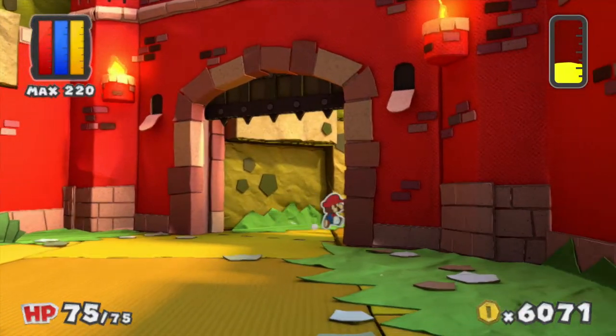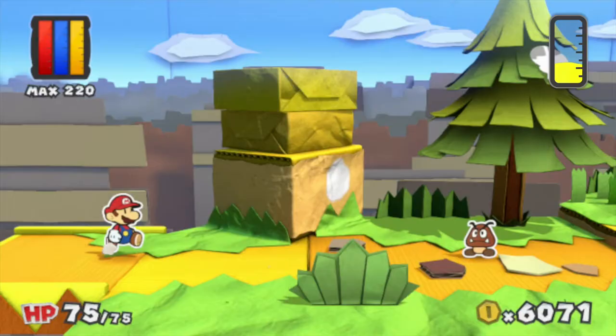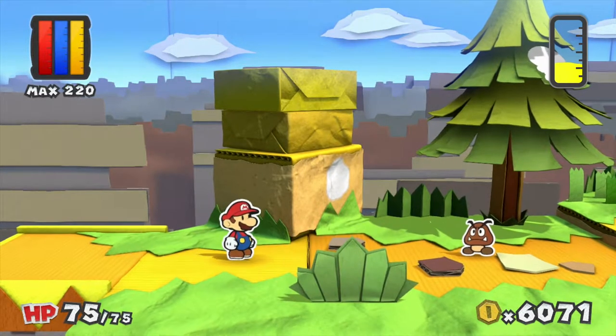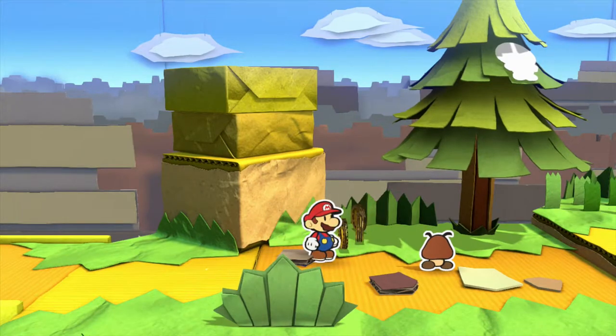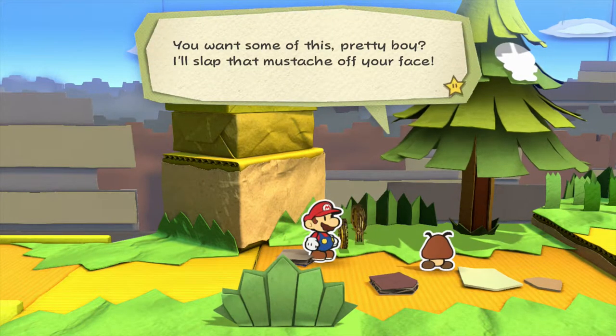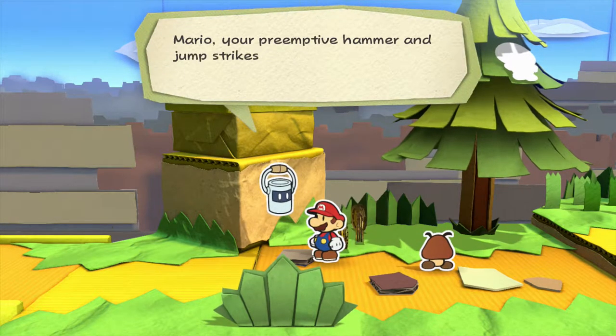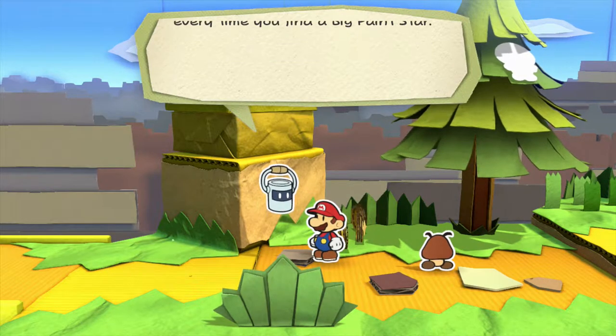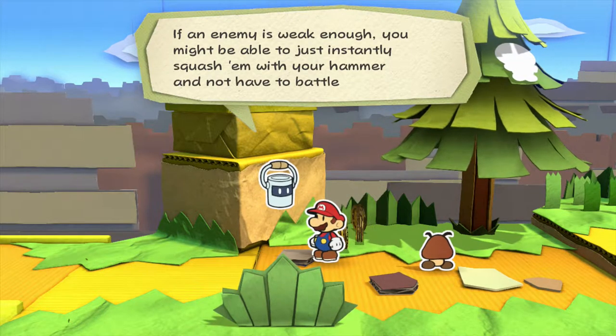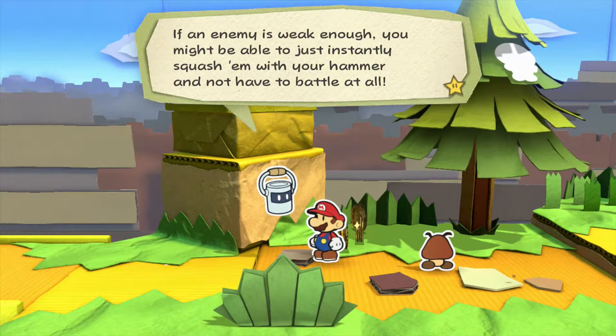Give me music? Yes, thank you very much, game. Here we are in Sun Glow Ridge — but you want some of this, pretty boy? I'll slap that moustache off your face. Mario, your pre-emptive hammer and jump strikes will grow more powerful every time you find a big paint star. If an enemy is weak enough, you might just be able to instantly squash him with your hammer and not have to battle at all.